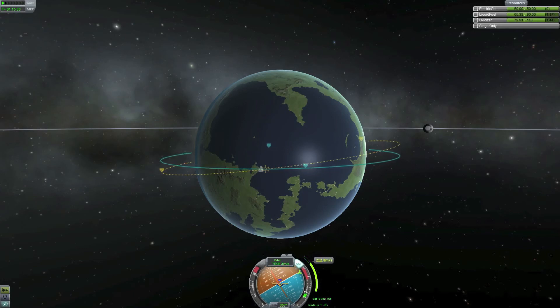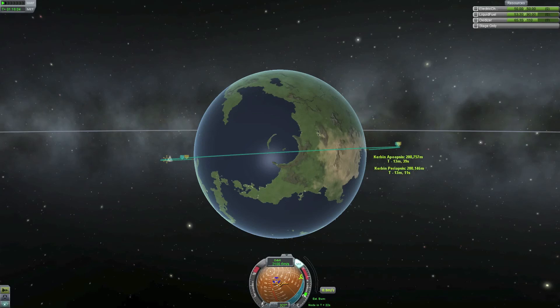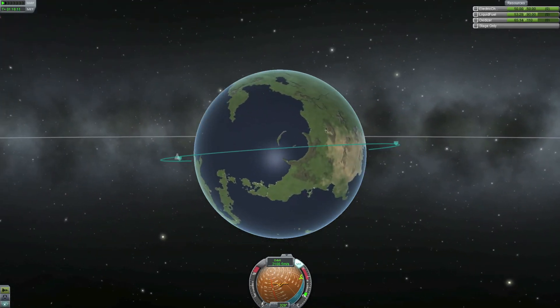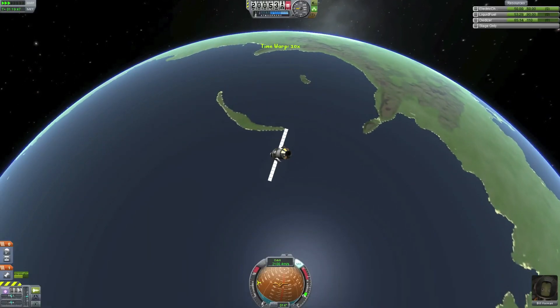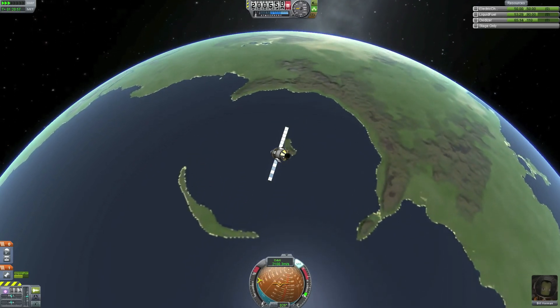We can see our course changing, and I will soon slow down to avoid overshooting it. Our marker has gone so we have to find it again — there it is. We lock on and burn carefully the last 6 meters per second, and this is pretty close — that is good enough. I will now delete the maneuver node and we are heading straight over the crater. Our course changes worked and we are passing straight over the crater.